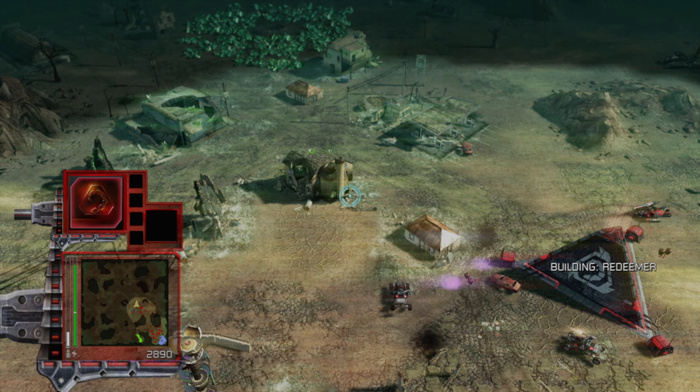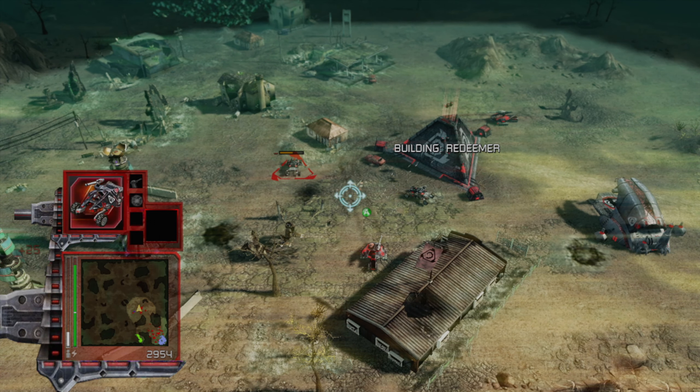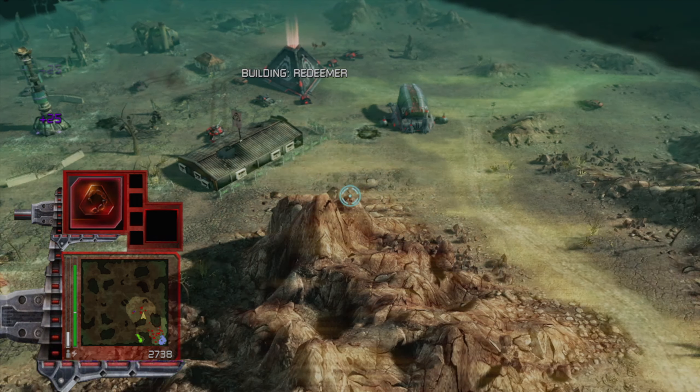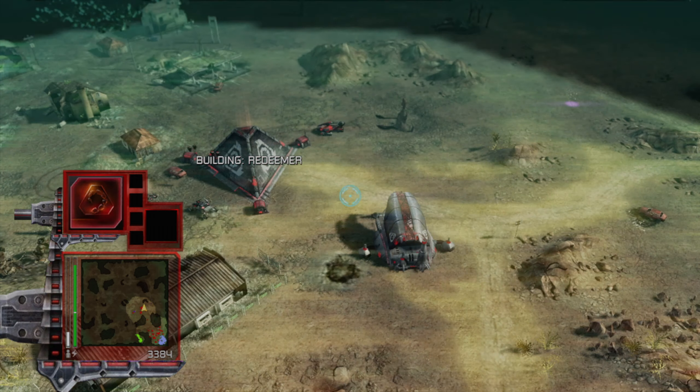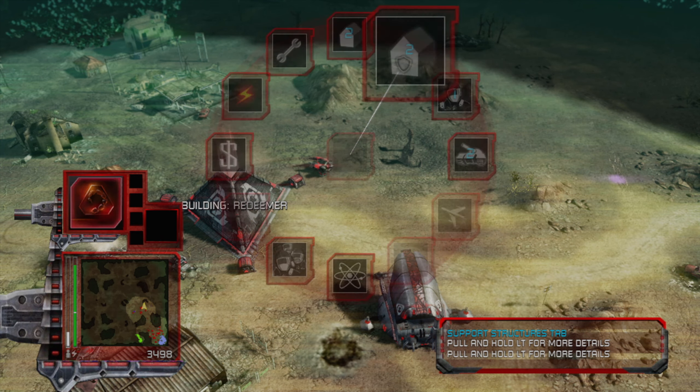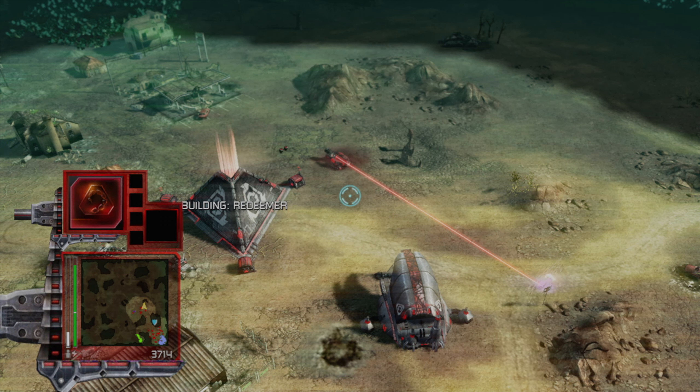Nice, nice, nice, nice. Swarms here are going to get themselves killed. Where's the next ray? Fast enough, I believe. Is there anything else I want? Yes — secret shrine. More of you here. That's acceptable as well. Wanted some anti-air here, but never mind.